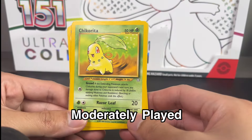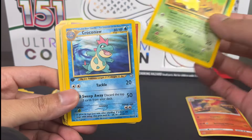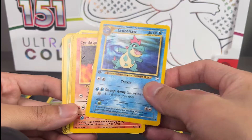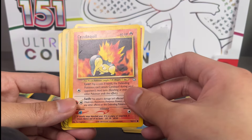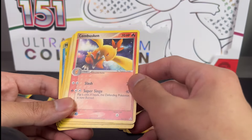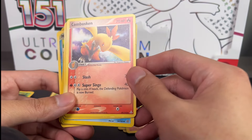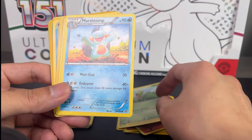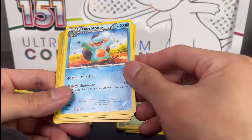Next up we have moderately played from TCGPlayer, so you guys have an idea of what they can look like if there's any blemishes. I really don't care too much - oh there's a blemish there - about these because they're common, they're like a quarter to 50 cents or less than a dollar. They're gonna be in my binder to look at, I'm not grading them, so not as big of a deal.